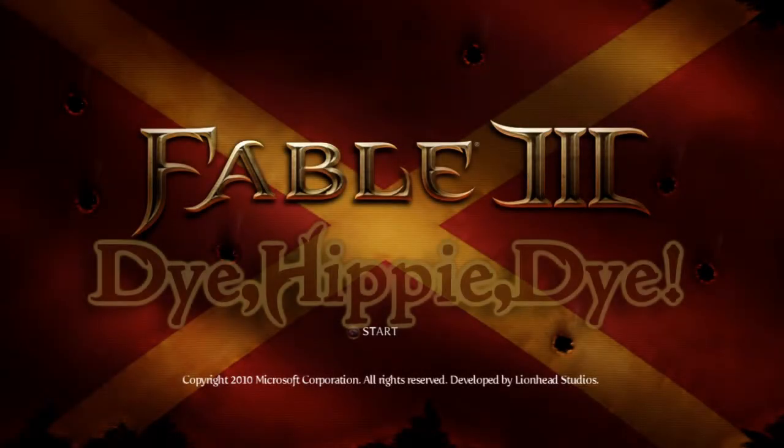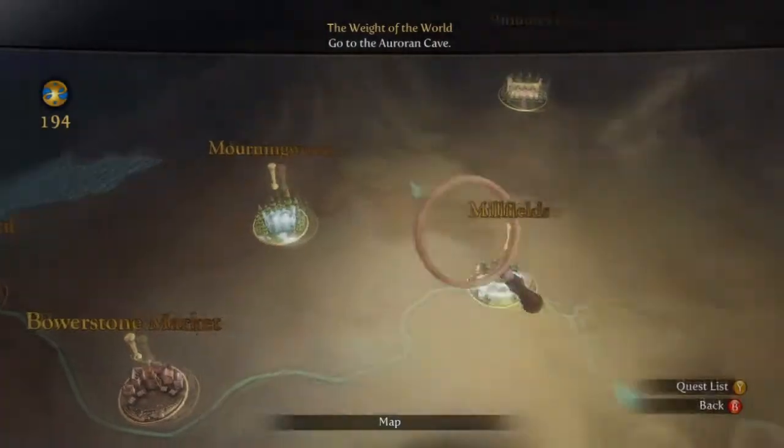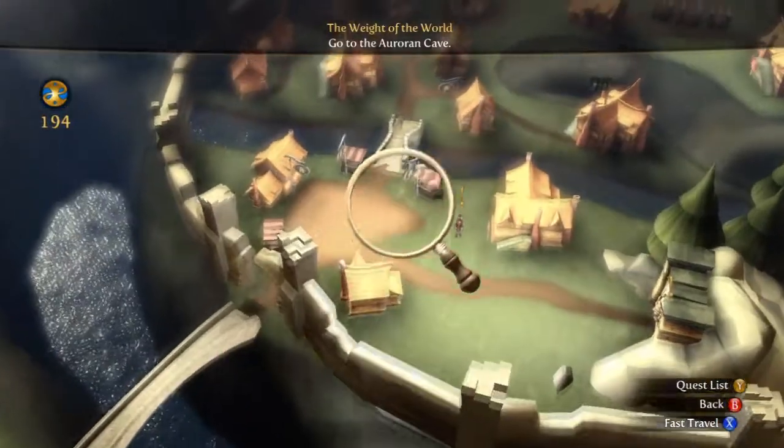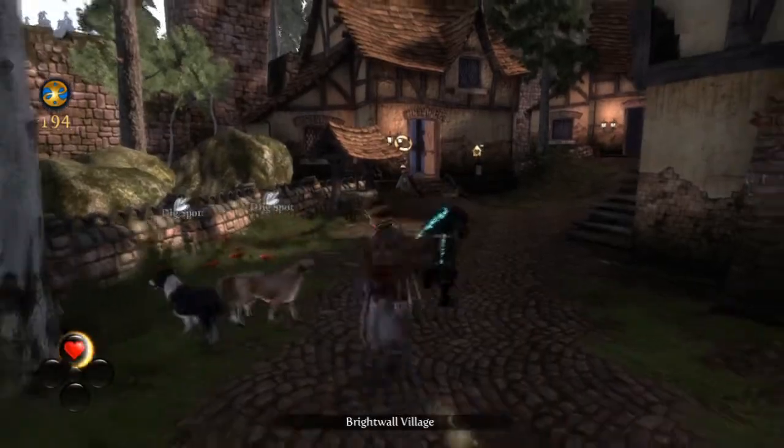Hey, what's up guys? George here once again bringing you another Fable 3 achievement guide. Today we're getting the Dye Hippie Dye achievement, which requires you to dye every single piece of clothing on your body a different color, including your hair.